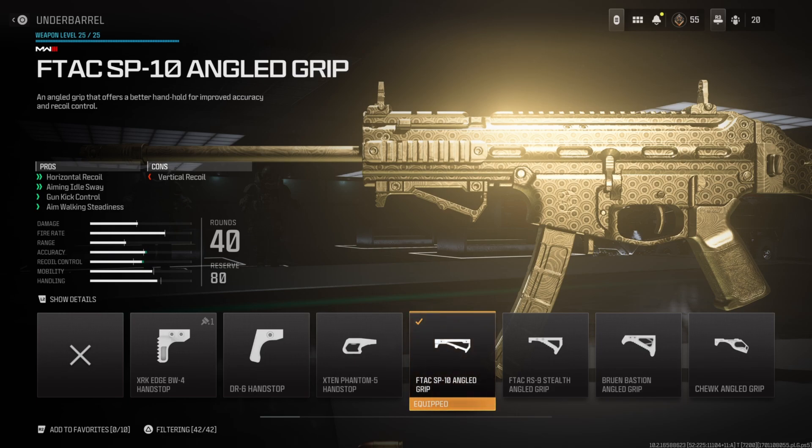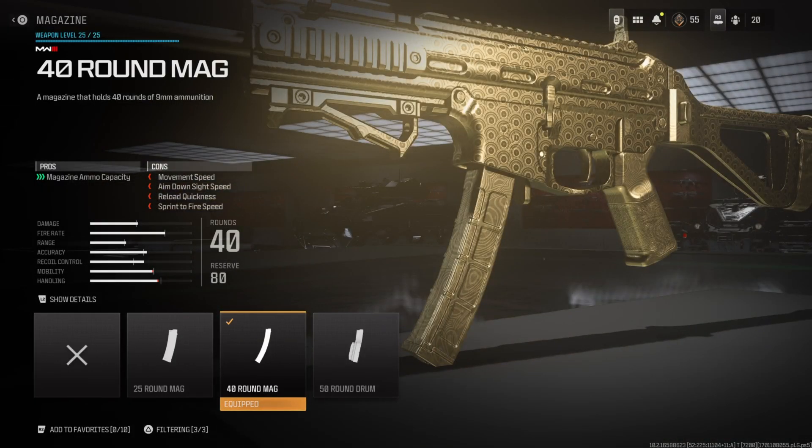We do lose vertical recoil control with this setup, but in my opinion vertical recoil is a lot easier to control than horizontal because with vertical you can just pull down on your right thumbstick. Moving on to the magazine, I'm running the 40 round mag.